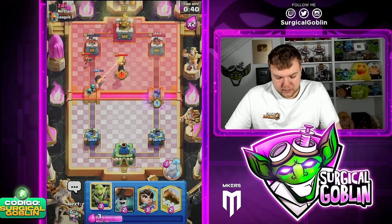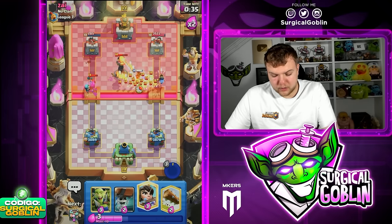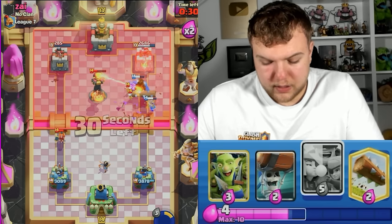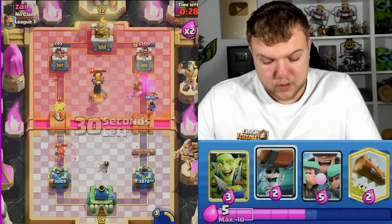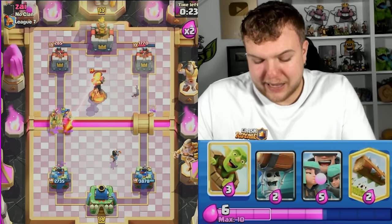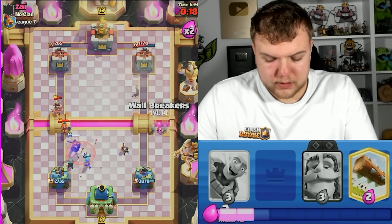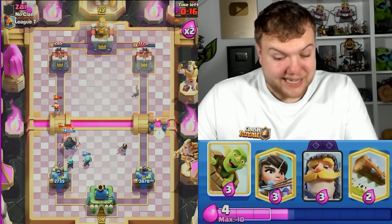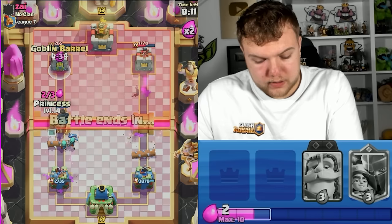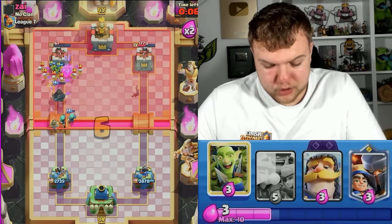Let's keep up the pressure by going goblin barrel, and I'm gonna have my goblin gang ready just in case he decides to go with his own barrel. He spends his valkyrie — let's keep up the pressure. I'm gonna go with little prince right side, knight, and pop the ability knowing that he has scar me. Didn't hit all the skeletons but still got good chip damage and good pressure. Goblin gang now on top of the dart goblin — we just need to take down the left side tower.